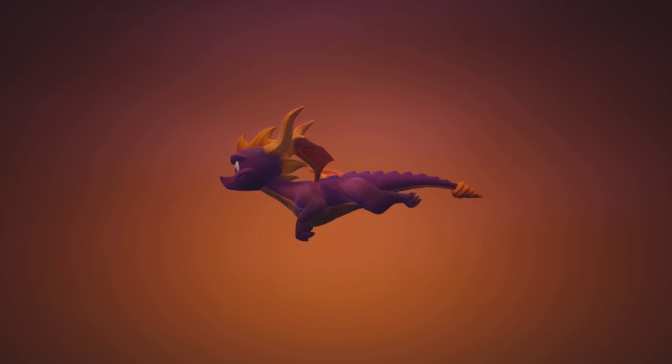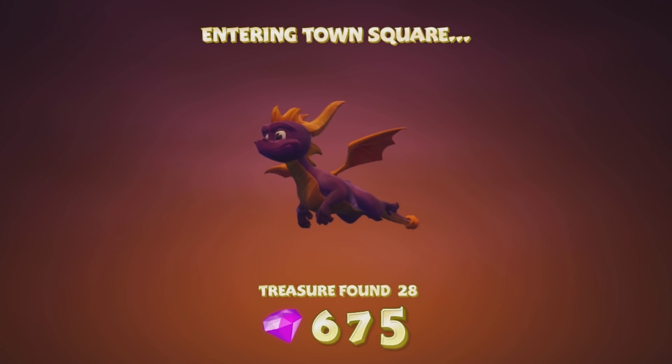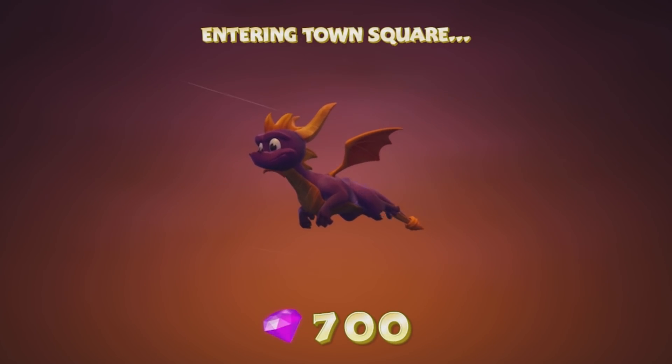So now we have one more main level here which is Town Square, and then we're gonna have the boss level as well. Let's go to Town Square — there is a skill point here which I think is to knock down all of the bulls. If you see any lag right there, that's just part of the game. When it's tallying up your treasure it seems to lag a bit, at least on the Switch version.